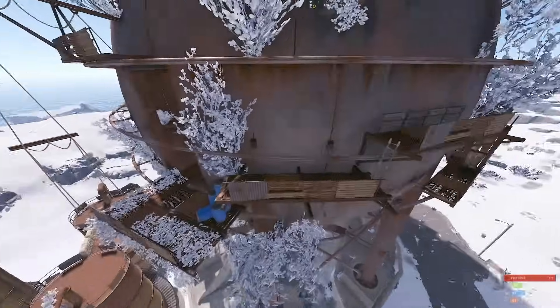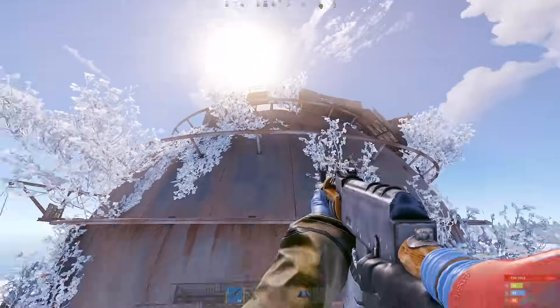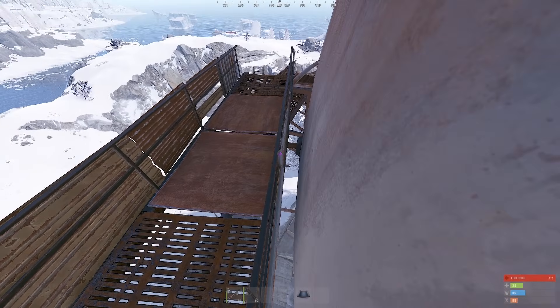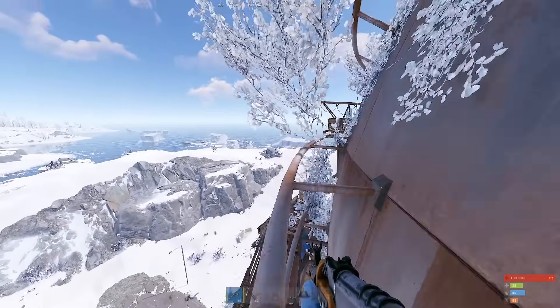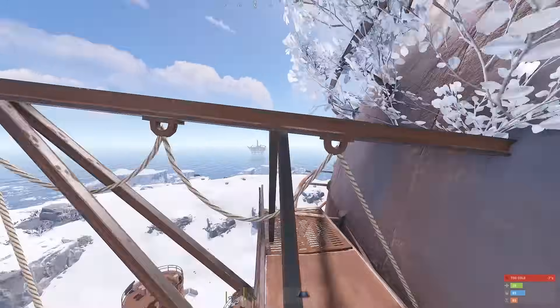This is the second floor, the outside. If you want to get up top a lot faster and you have teammates, ask your teammate to stand right here, then jump on their head, jump here, crouch, crouch, crouch, and make your way to here. Jump on this, jump on this.